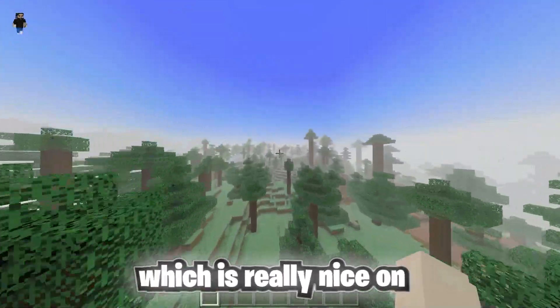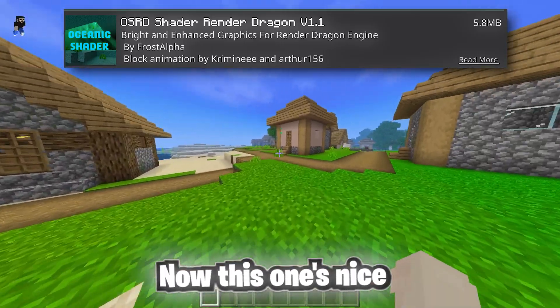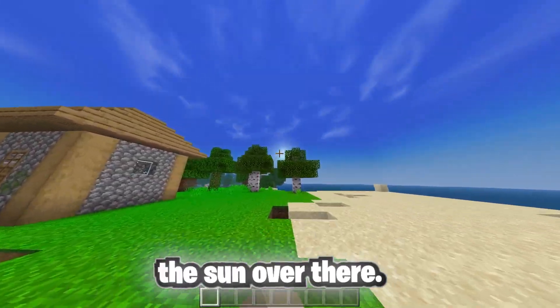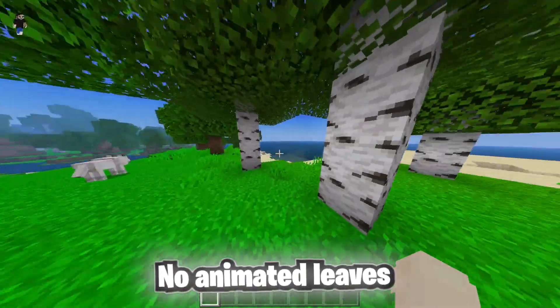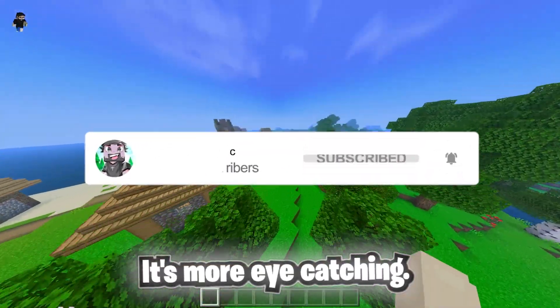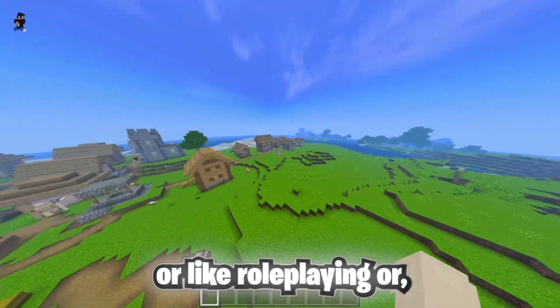On today's number five spot we got the OS RD Shaders. This one's nice because the grass is green, everything is saturated, we got a nice sky with clouds and the sun. It's a pretty basic pack — no animated leaves or grass — but the water is nice and everything is more colorful, more eye-catching. This one is definitely a fun one to play if you're into PvP, role-playing, or making videos.